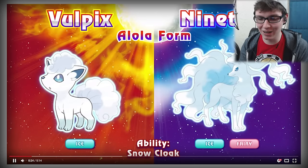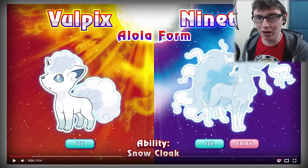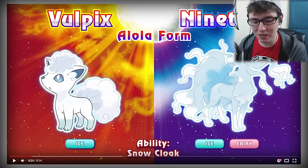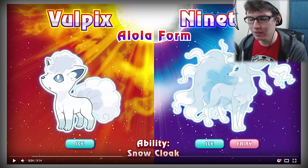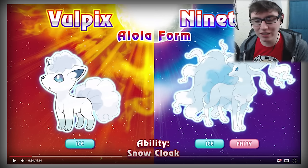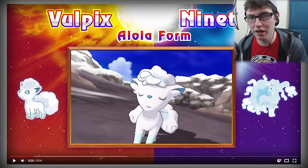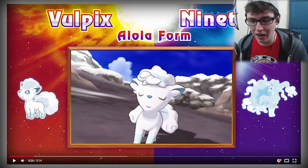Let me just pause it right here. Holy crap, Ninetales is Ice Fairy now! I don't know if the Alola forms are gonna apply to every single Ninetales or Vulpix. What I'm thinking is when you catch a Vulpix in the Alola region, it's going to be a Vulpix or Ninetales with Ice type or Ice Fairy. I guess if you catch a Pokémon in the Alola region, it's gonna be Ice type rather than Fire. But that could be for only some parts because — notice the icy background in the back — I'm assuming there's one area with like Ice Pokémon.